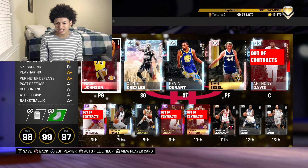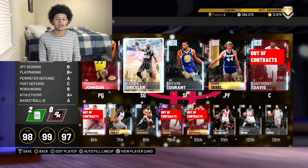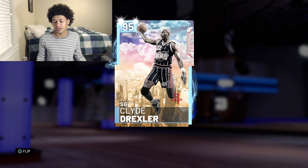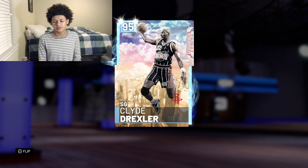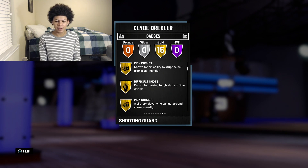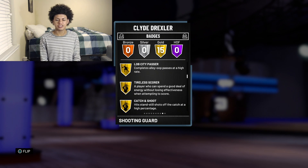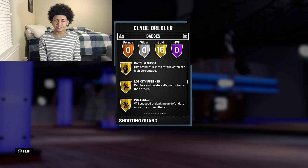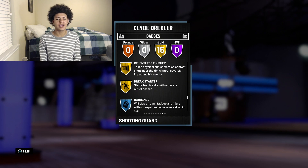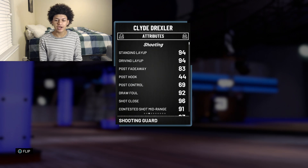Taking a look at the squad right here, not much has changed. I picked up the Magic Johnson. I'm gonna be starting Clyde Drexler at Shooting Guard, and I do need a Shooting Guard, so if he performs well he's gonna earn himself a spot on the squad. First things first, he comes with 15 gold badges: 1-man fast break, mid-range deadeye, pickpocket, difficult shots, pick dodger, lob city passer, tireless scorer, catch and shoot, lob city finisher, posterizer, pick and roll maestro, acrobat, teardropper, relentless finisher, and break starter.